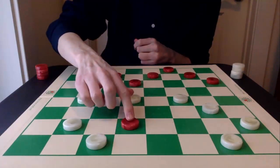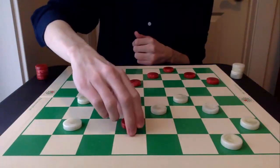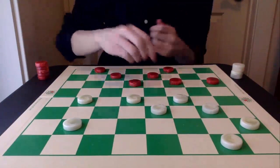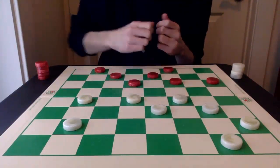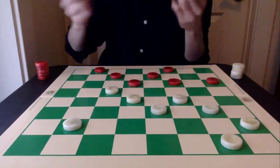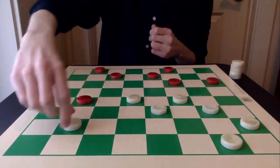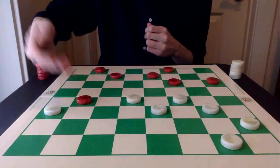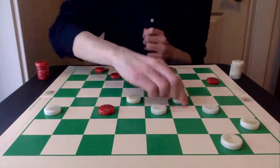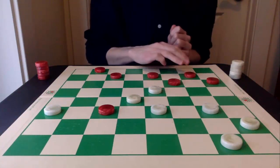Red is actually going to pitch 23-26. The reason red does that is so it can safely play 8-11 without the fear of 19-15. If white plays 19-15 now, red has the double jump. After 8-11, white is going to pitch a piece of its own with 17-14. Red takes the capture, and then white is going to squeeze this piece. So red must go out of the way with 17-22. White is now going to attack the piece on 11 with 19-15, and red is going to cover up.